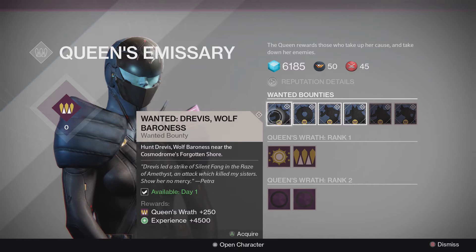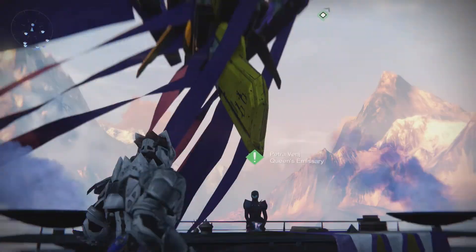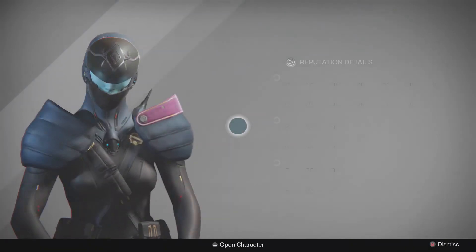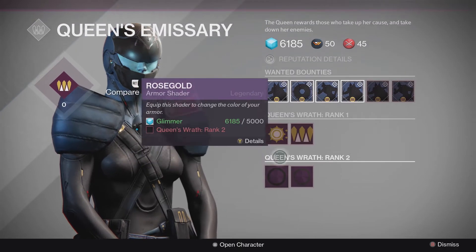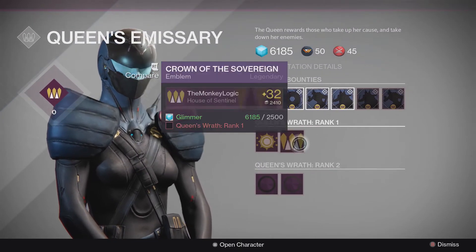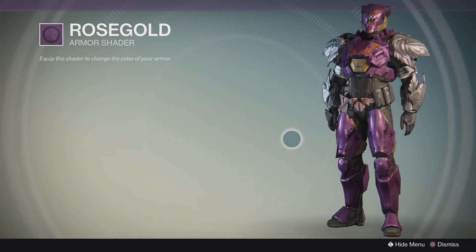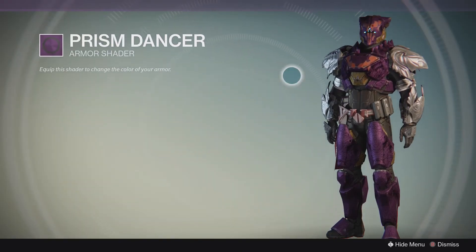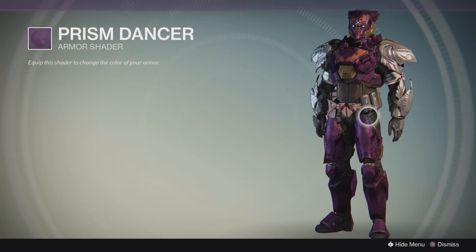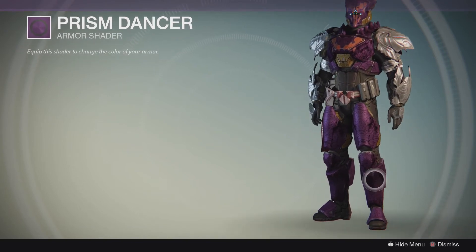Just to let you guys know, the Queen's Emissary is here. We have four available bounties and I think the max rank you can hit is two for now. Here we have the emblems — same emblems — and some shaders. Rose gold, just a purple scheme, nice and smooth. Now, Prism Dancer — I don't believe I recall seeing this the last time the Queen's Emissary was here. Same purple, has these black etchings. Looks like zebra camo to me — played too much Hardline.